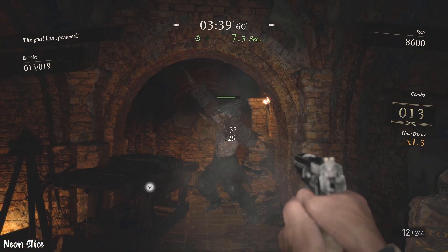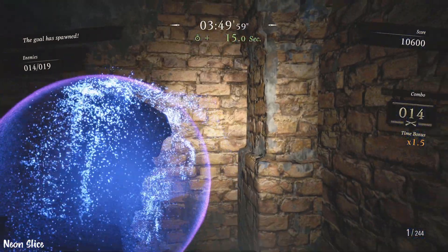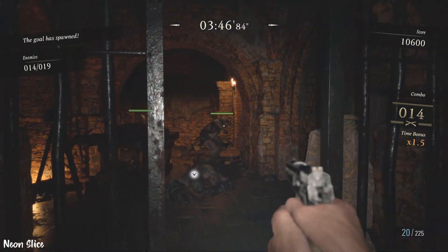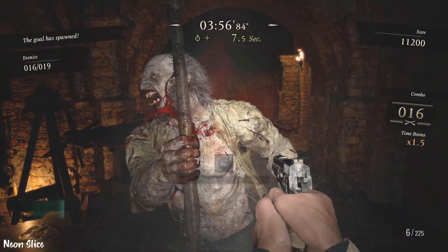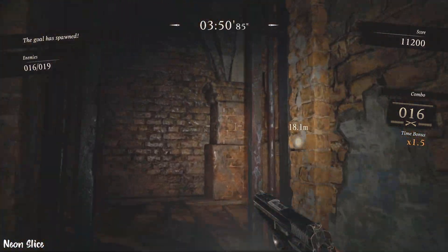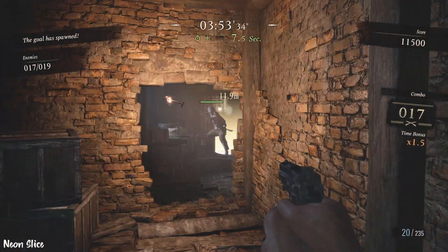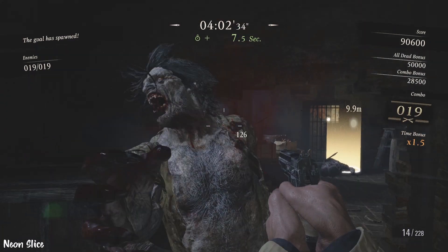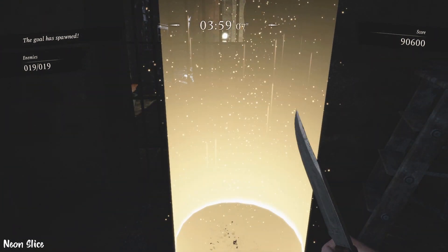I prioritize the lower health enemies since they take less time to kill, so I can keep my combo going. The things you need to prioritize are pistol ammo, but especially combustible corpses — I believe it's called the one that explodes enemies when you kill them. That is the most important one. Magic magazine is also pretty good. Agile for your running speed, or the knife-running ability — that's also very important. That's area number one for the castle section.